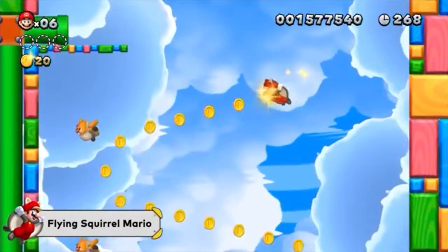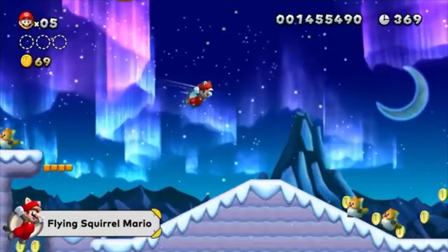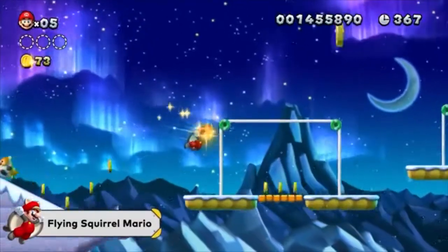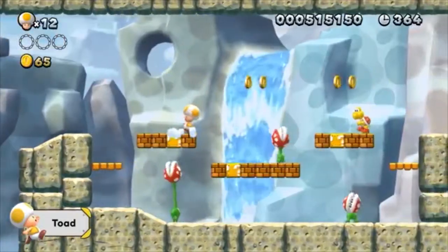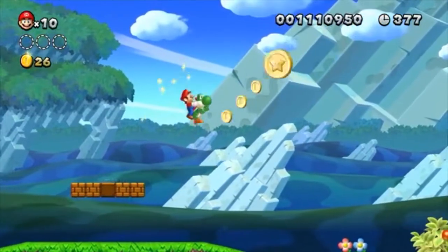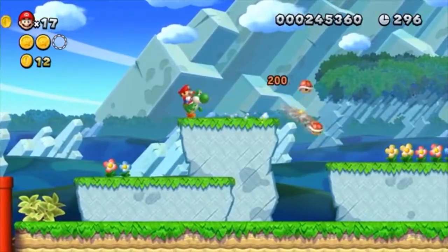Glide through the air, cling onto walls, and get a leg up while gliding. Of course, your trusty companion Toad is along for the ride — he's got skills even Mario doesn't have.